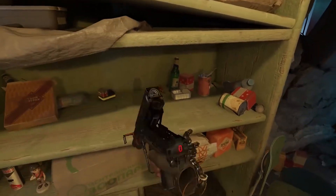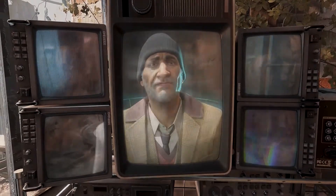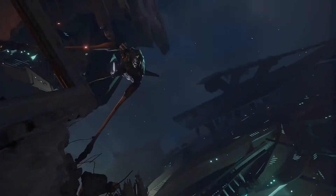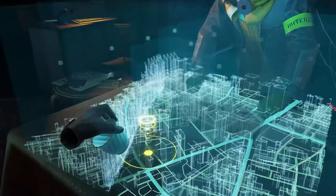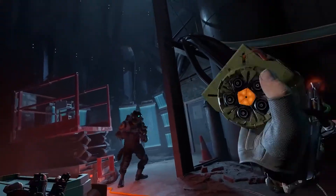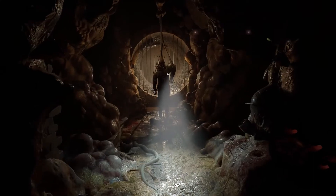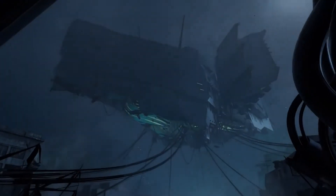In Half-Life Alyx, you play the role of Alex. You and your father were relocated to City 17. They've got Dad — they're gonna find out what he knows and then they're gonna kill him. You'll be performing critical research and building valuable tools for the few humans brave enough to defy the Combine. Half-Life Alyx is $68.99 and is for the Valve Index, HTC Vive, Oculus, and Windows Mixed Reality.